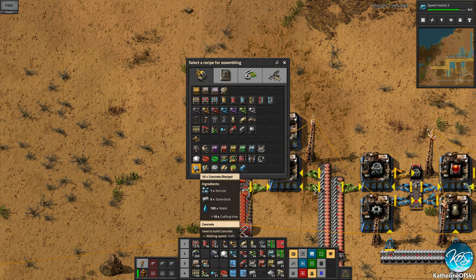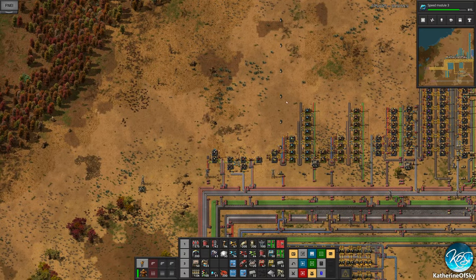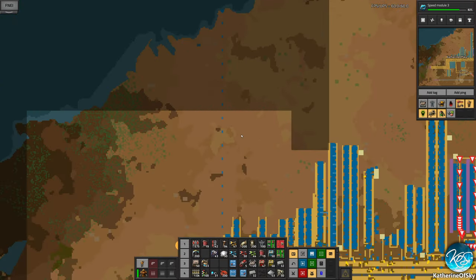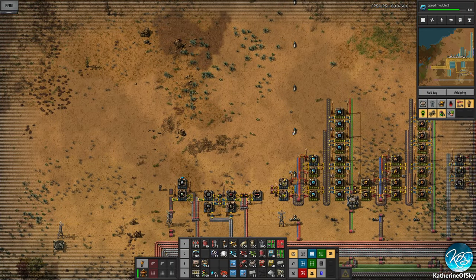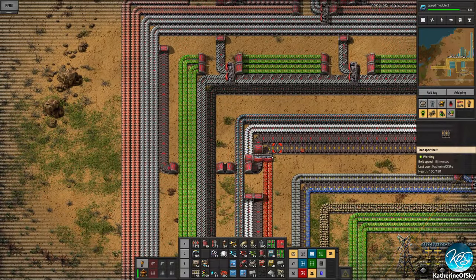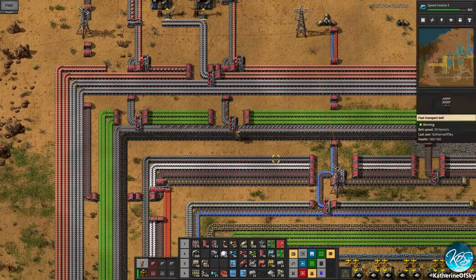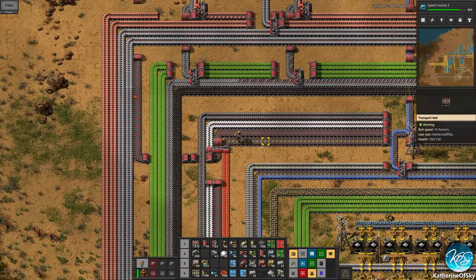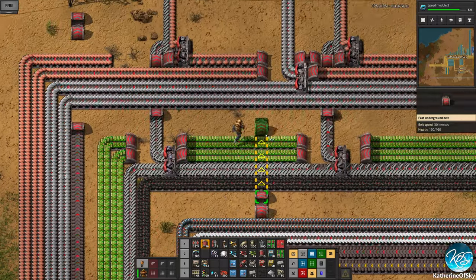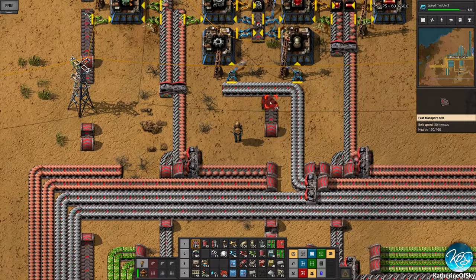So this is going to be concrete. We need iron ore, stone brick, and water. This might be a case of shipping in that iron ore. The water is not too far — it's right over here. The stone brick we have on the bus, which is here. I think we can grab this stone brick and just carry it along on this little alley I have over here.